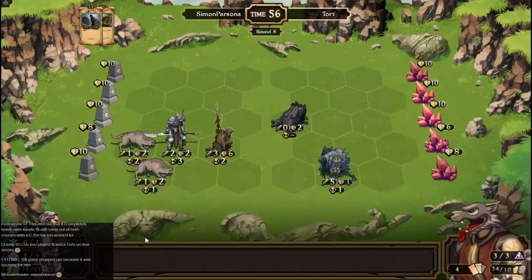The stuff where if a unit dies by any means it does a thing — yeah, I'm okay with those. So you've cast an enchantment which gives it plus one attack and plus three health. It's because we played Science Girls in the stream — she passed chemistry. That's probably true.